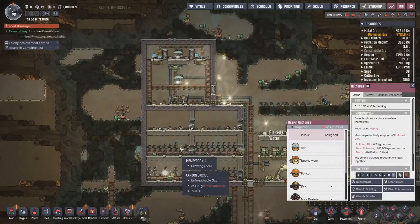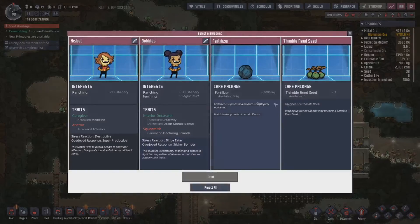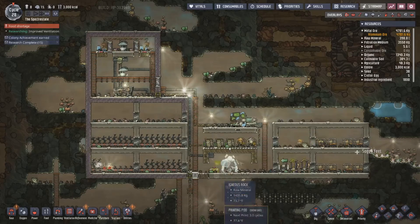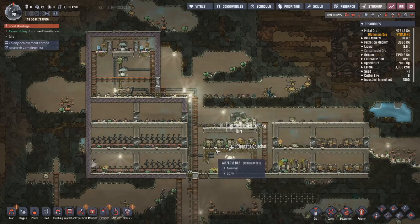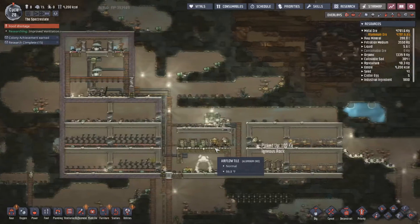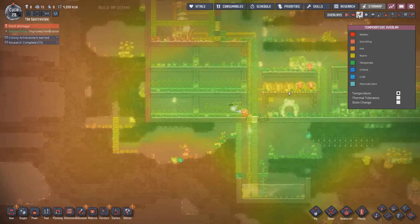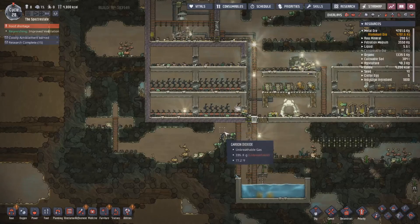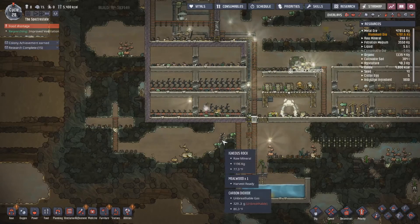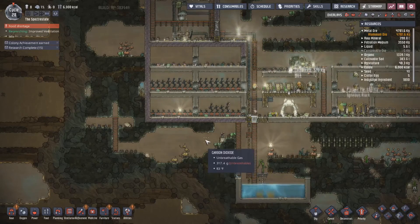Cycle 28 — we've got a new printable. Choose a blueprint. Ooh, thimble reed seed — we'll take those. 28 cycles, we've got the bare bones going. Let's look at the temperature — it's getting a little toasty. Not too bad, but it's getting a little noticeable. So let's just put it that way.